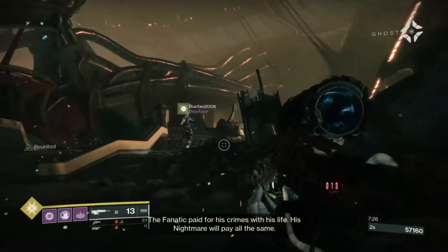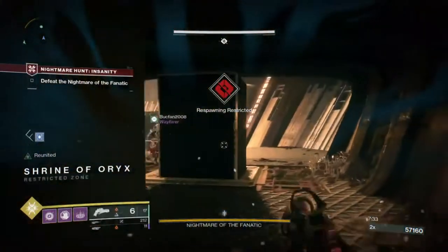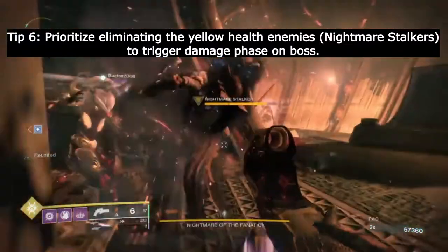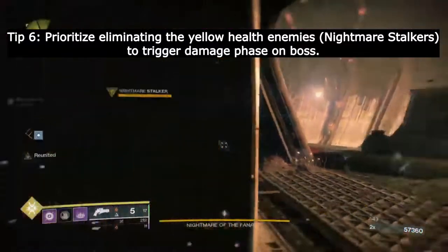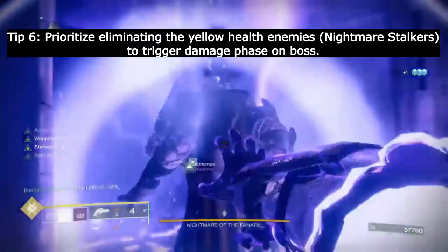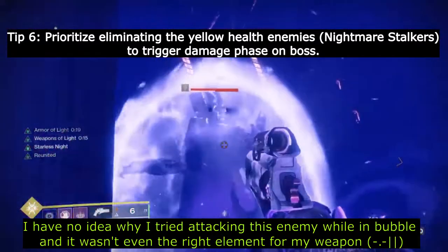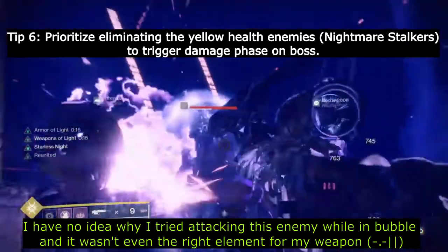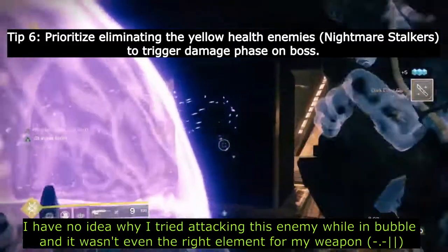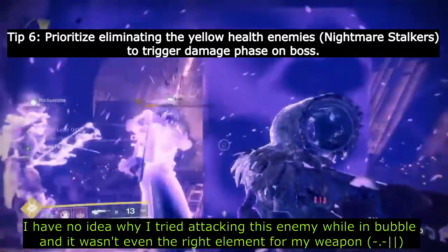Right here is the boss room. As soon as you see the boss, tip number six: do as much damage as you can in this initial phase. But be aware of these yellow health enemies — you should be prioritizing them. There are enemies with Solar shields; I initially thought killing the Solar shield guys is what would bring down the elite enemies with yellow health. Take them out and you'll be able to do damage to the boss.